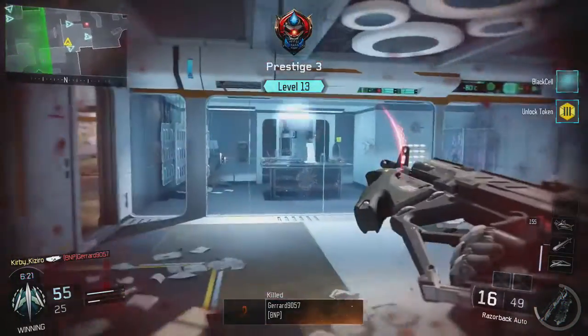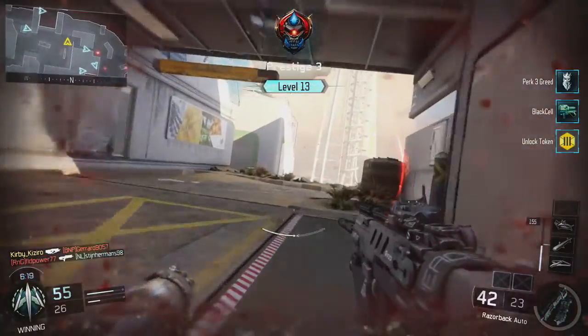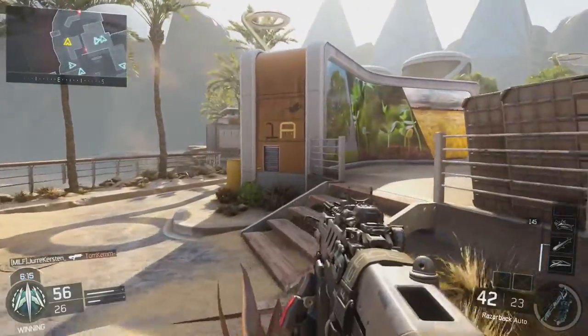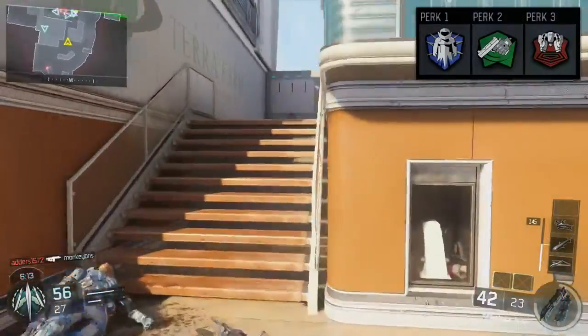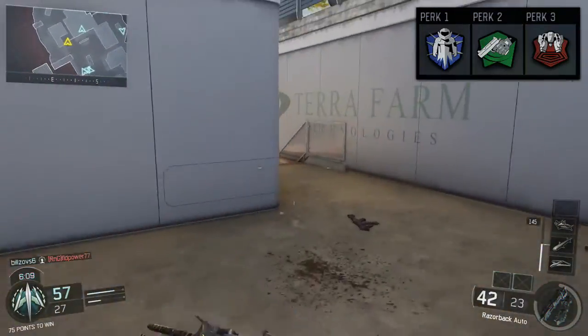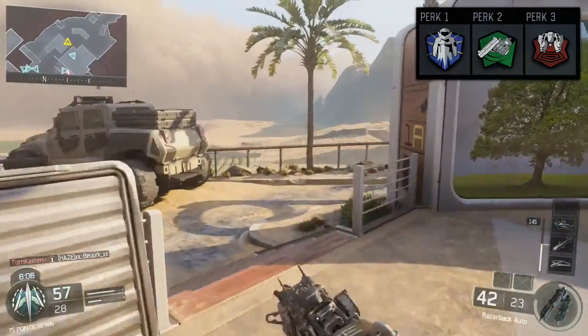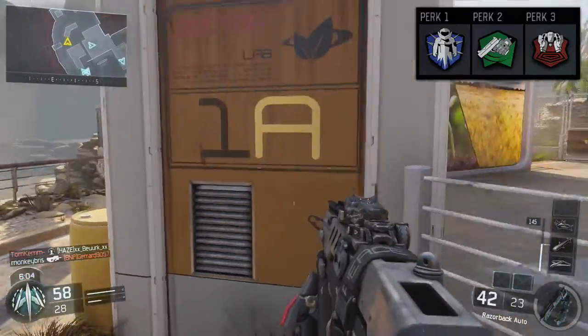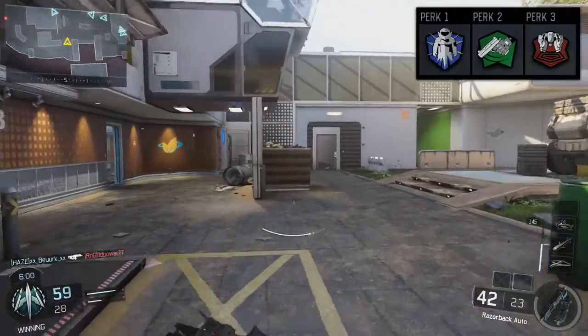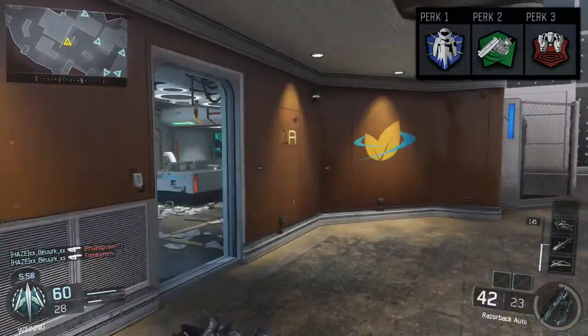Moving on to our perk list — my perk list doesn't really change at all. In perk slot one I have Flak Jacket, which lets you take less damage from enemy explosives. If you've watched any of my videos you'll notice I'm up against a lot of people with RCXs and rocket launchers and grenades, so Flak Jacket basically allows me to sponge explosives — and in the process annoy people, which is always good.